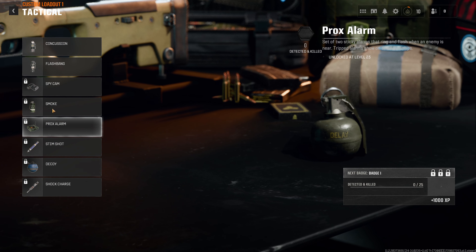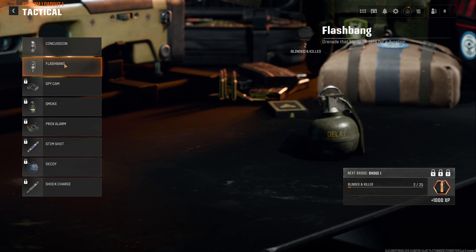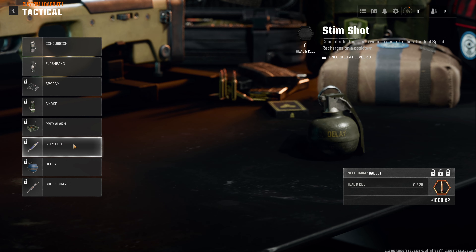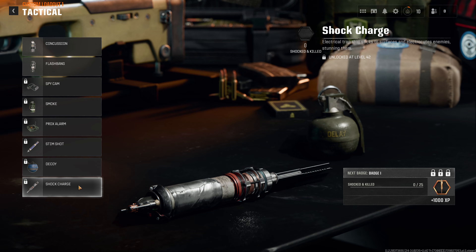Tacticals: OG, concussion, and flash. Spy cam is new. Smoke — there's always proximity on. Time is back, eco, and shot.